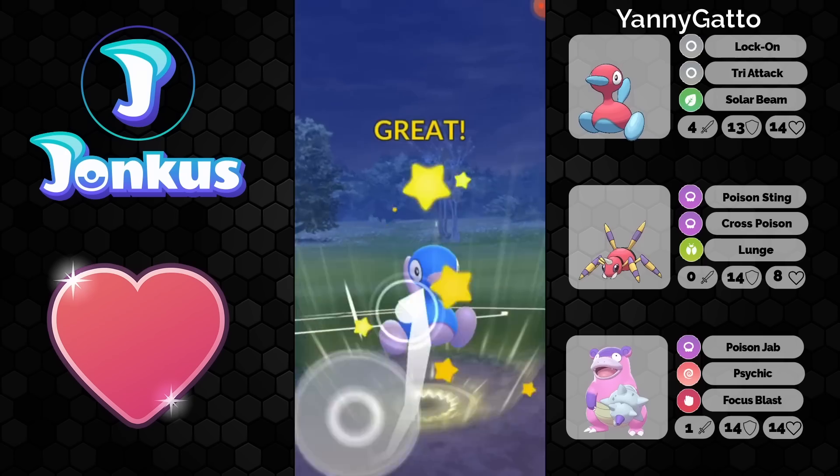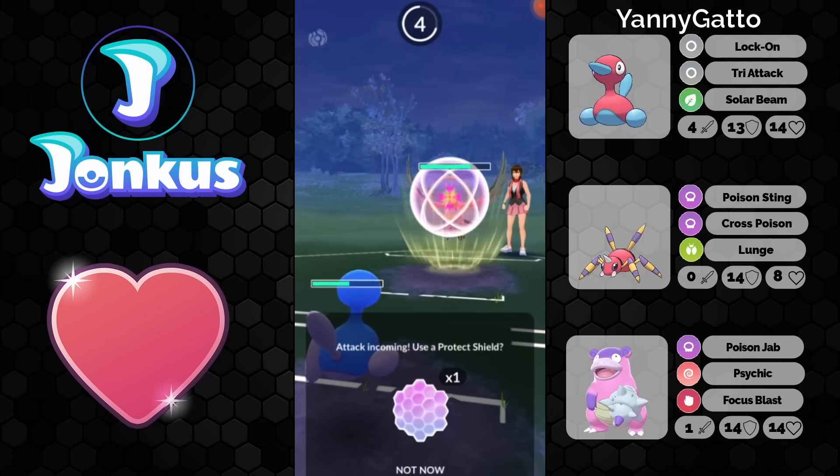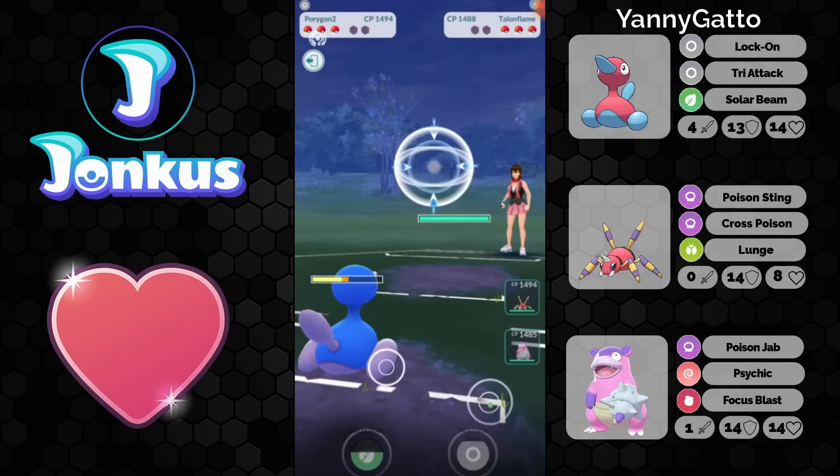I think Zap Cannon is just better in general. Zap Cannon is a very strong move as well. He has the chance to debuff the opponent's attack for like 60-66% or something. And the thing is...